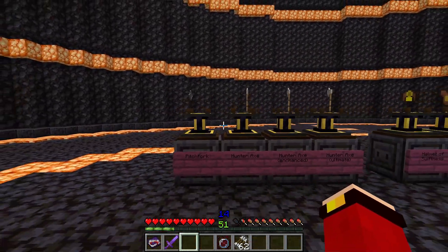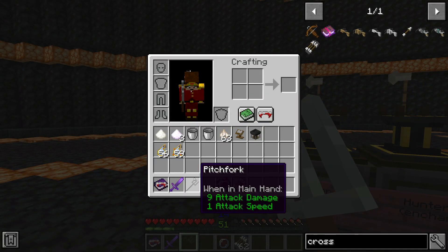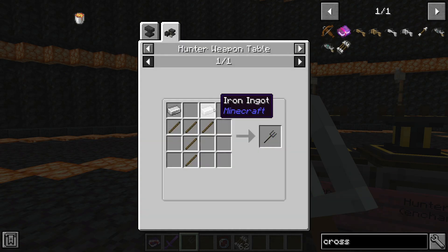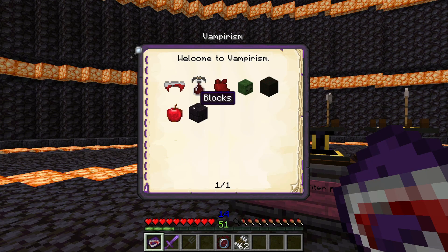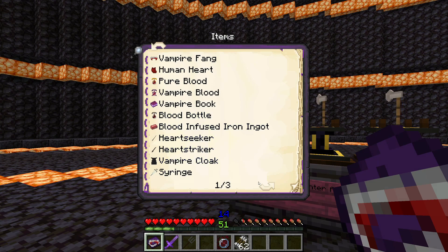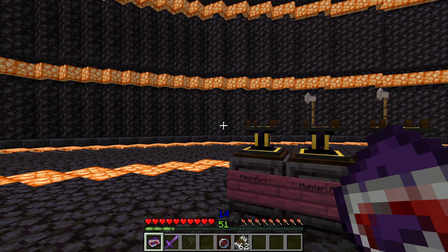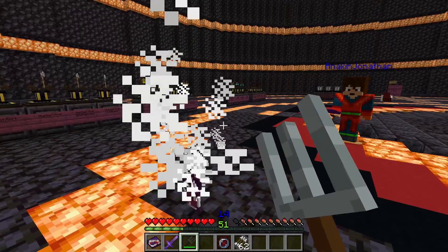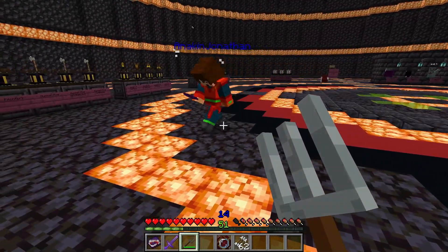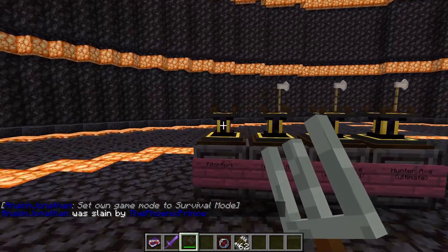Here we have a few weapons. This is the pitchfork — to craft it you require five sticks and two iron ingots in the hunter weapon table. If you want to see recipes, just go to items in this book and find the weapon you want to craft. The advanced vampire instantly died because this is a vampire-based weapon, and it does instantly kill players too. Jonathan is now kind of dead.